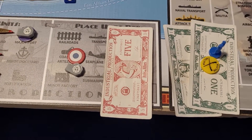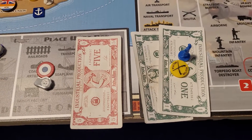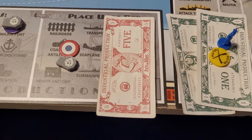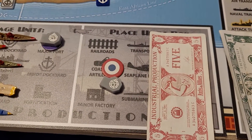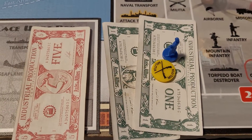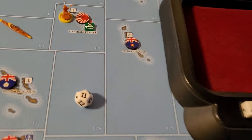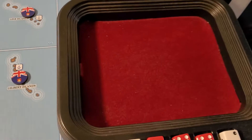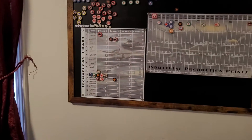Turn 2.5 for the French. They got seven dollars and they're gonna spend all seven. They spend five to finish the fortification going in Paris, and they're gonna spend two dollars on the militia tech roll. They go for wartime economy — they need a seven or less — and they get an eight, so they hit stage one with wartime economy.